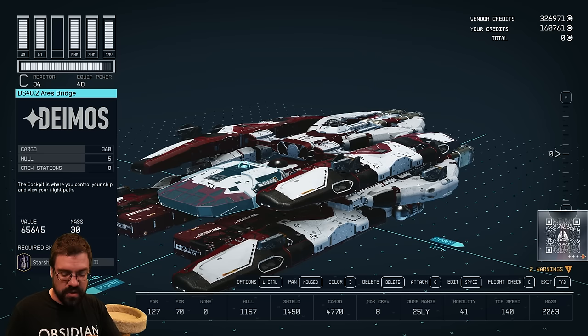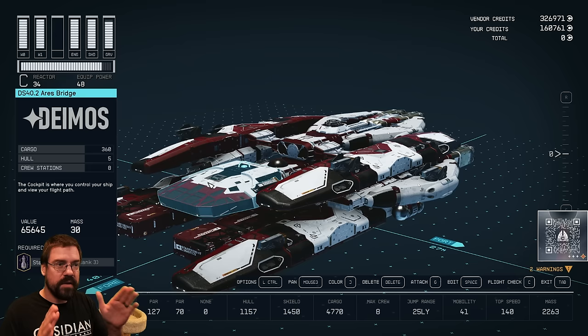Mostly the parts revolve around specific manufacturers. Stroud Eklund has one, Nova has one, there's one for Demos and the Demos shipyard. So all you have to do is fly out to those locations and talk to the people there to get those specific manufacturer parts.